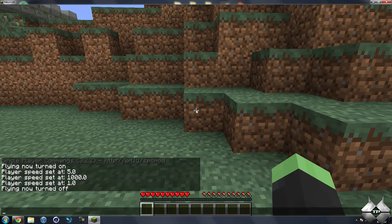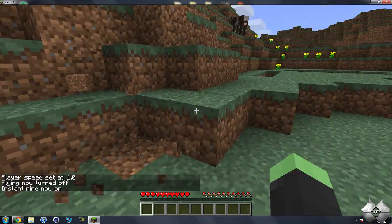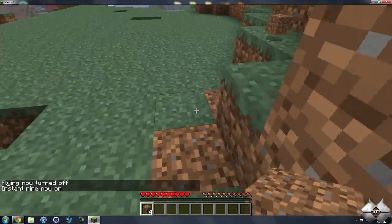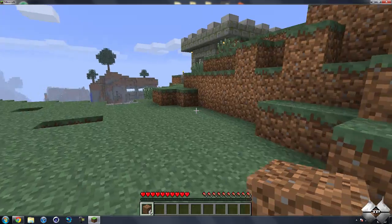Another cool feature is if you type in instantmine — no spaces — it'll turn instant mining on, so you can just hit one block and it'll just delete it. What makes it different from using creative mode is it will actually allow you to collect the block.